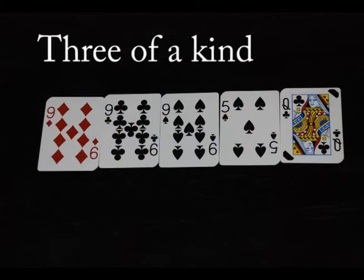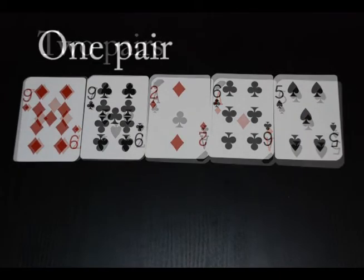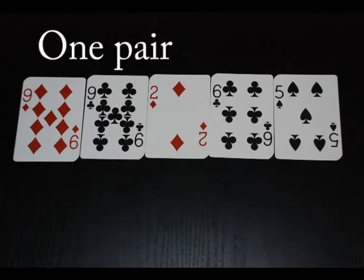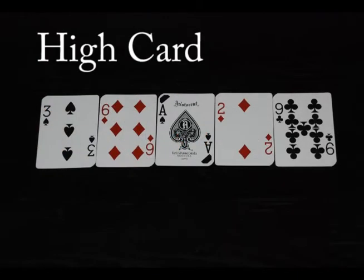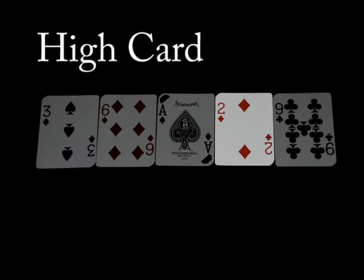Next you have Three of a Kind, then Two Pairs, then One Pair. And the lowest combination is called High Card. Ace is the highest card and two is the lowest. Whoever gets the highest card wins the game.